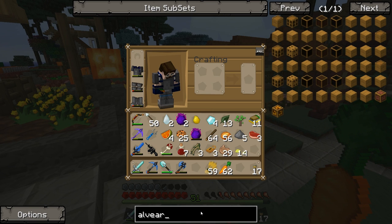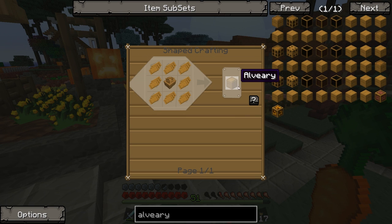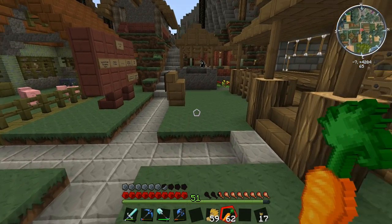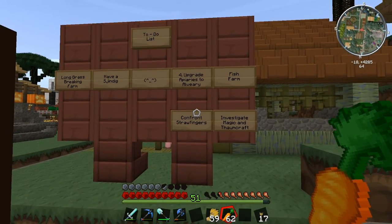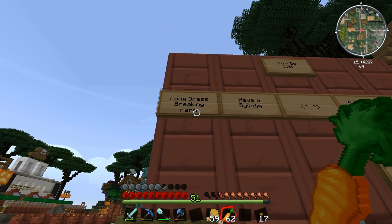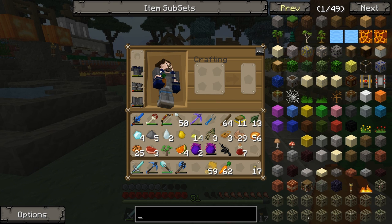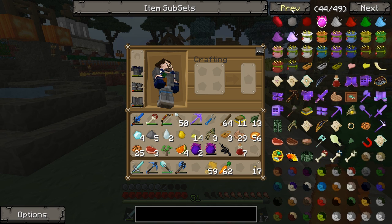Now let's look at upgrading our apiaries into an alveary - pronounced 'alveary'. How do you make one? It requires an impregnated casing and scented paneling. To get scented paneling you need royal jelly, which means we need very specific bees - a certain type we'll have to breed. That's going to take a long time, especially since we lost all our queens, so we won't do that yet.